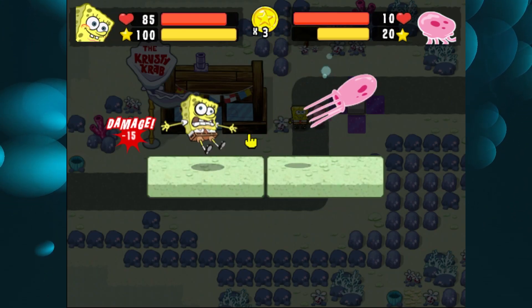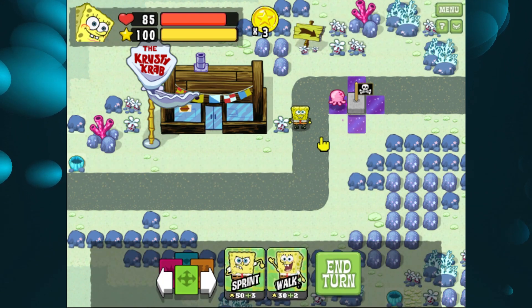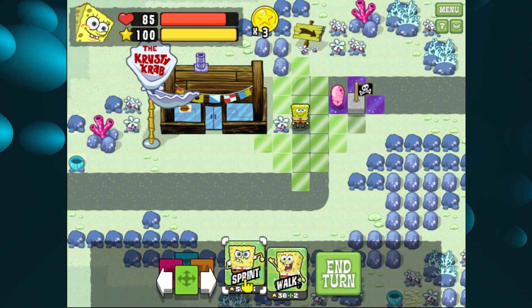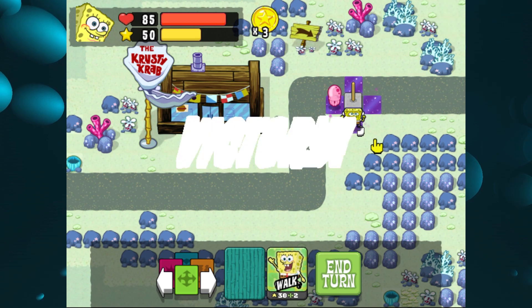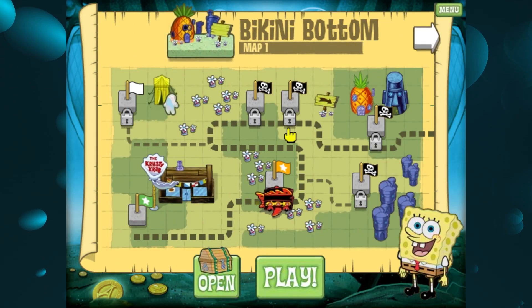We don't have to do anything else. We're just going to let this jellyfish attack us. The jellyfish walked onto this — it's fine though, we can just take this square. And that's map one done in two turns.